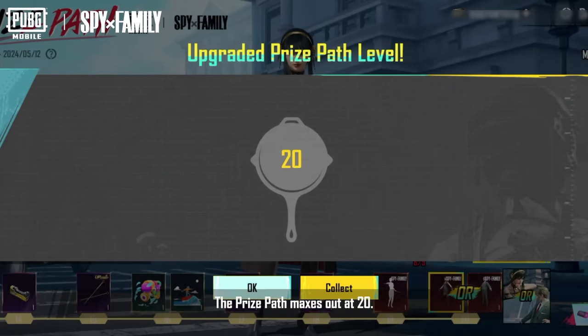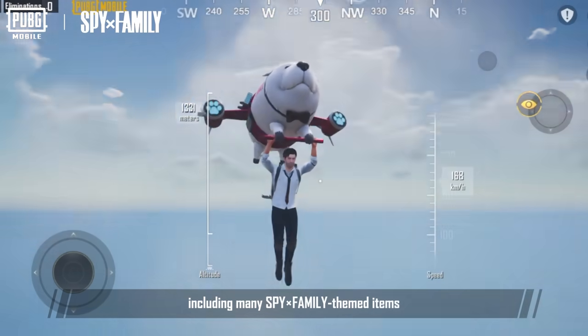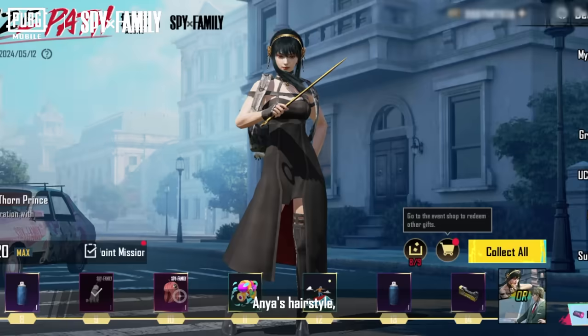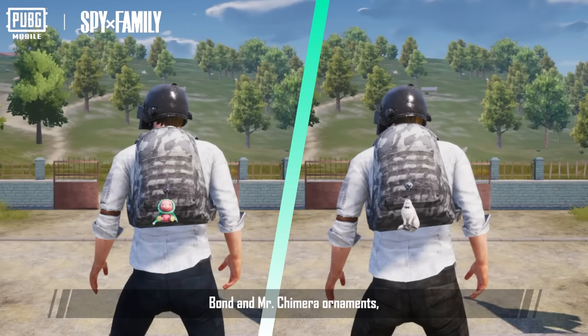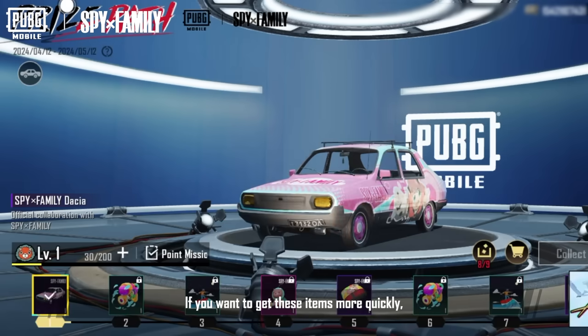The prize path maxes out at level 20. Each level has exclusive rewards, including many Spy Family themed items such as vehicle finishes, parachutes, Anya's hairstyle, Bond and Mr. Camara ornaments, and even your stilettos.